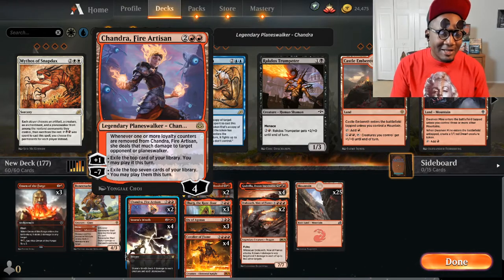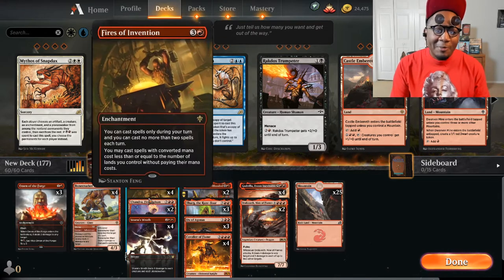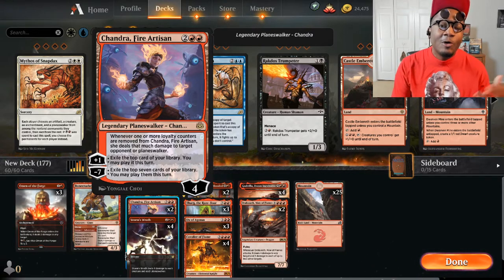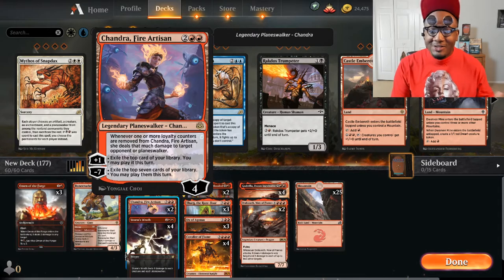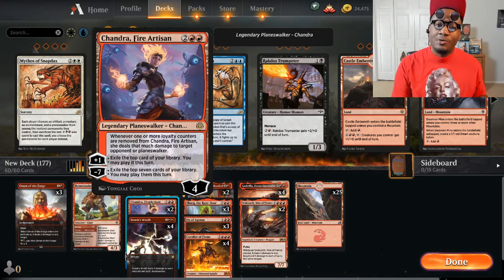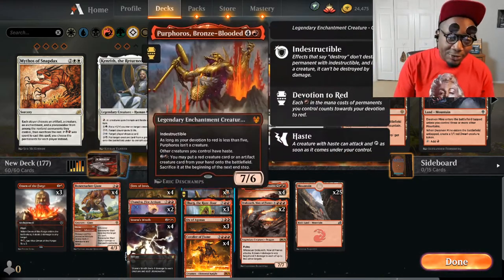He uses his shock portion and goes into exile but you can still cast him, so he puts in good work. Four Fires of Invention, two Chandra Fire Artisan - I originally had four but cut it down to two. She's good for card advantage but you don't want to see too many of her. Dropping her on curve with Fires of Invention is sometimes awkward because you won't be able to cast anything else after casting Fires and then her. Four Storm's Wrath to clear the board against aggro, two Perforos.